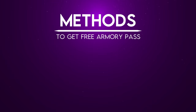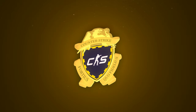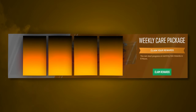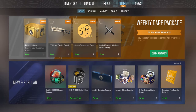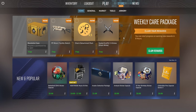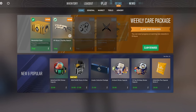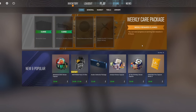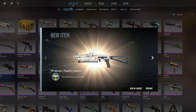The first and simplest method to getting a free armory pass is by simply playing the game. If you have CS2 prime status, once every week you get a care package. This care package presents you with four items to choose from and you get to select two to keep. Since the armory update, the four choices have been a case, a skin, a charm detachment pack, and a graffiti. 99% of the time it is financially the best decision to take the case and the skin as they're typically worth the most. Sometimes however the graffiti can be worth more than the skin, so always check the prices before deciding.